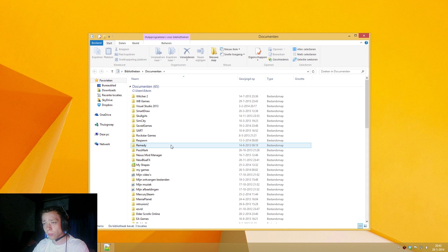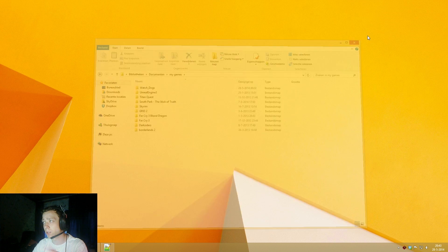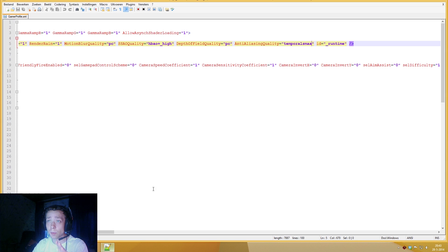If you open up My Documents, you have to go into My Games, and in My Games you'll see a folder called Watchdogs. This folder contains only one XML file.